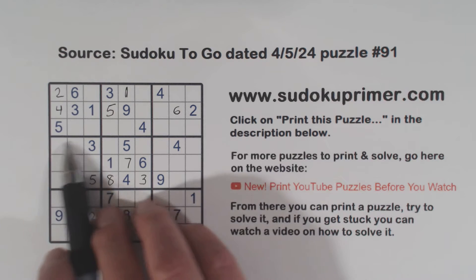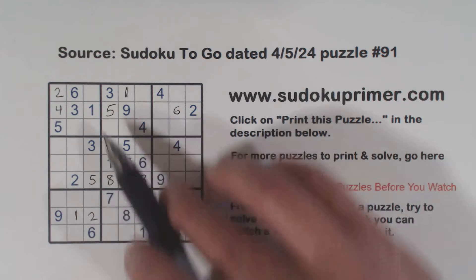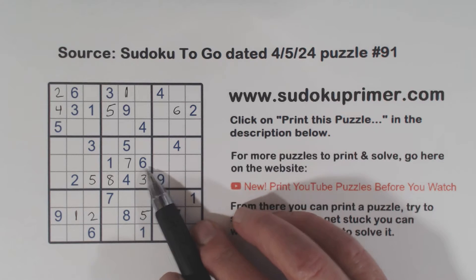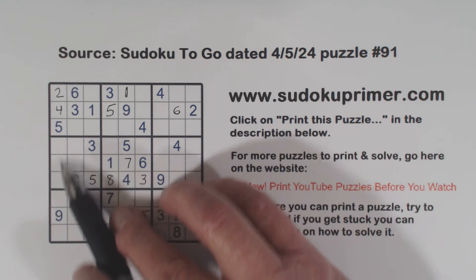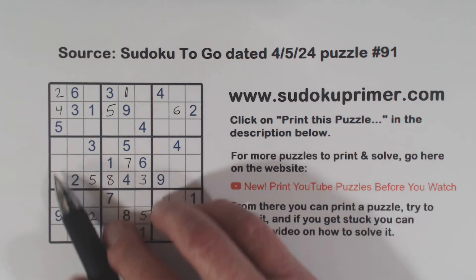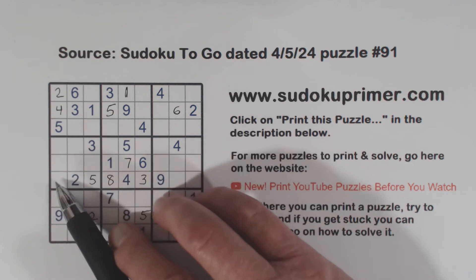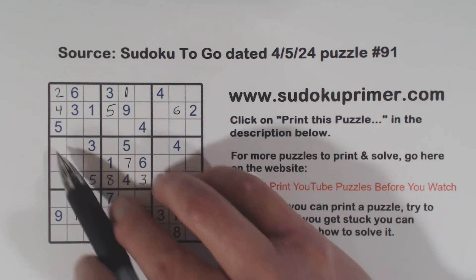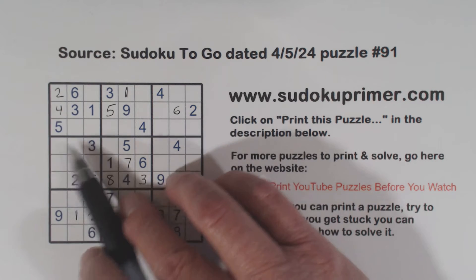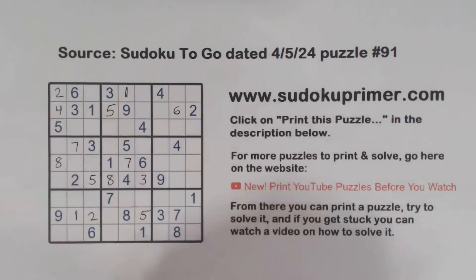Now let's look at box four again. Remember our four-nine twins here. Well, we've also got a one and a six here, a one and a six here, and a one and a six here — so that makes these one-six twins right here. So we've got four, nine, one, six. We're only missing two numbers: one, two, three, four, five, six, seven, eight, nine — so these are seven and eight. We've got a seven there already, so we can put an eight there and a seven there.